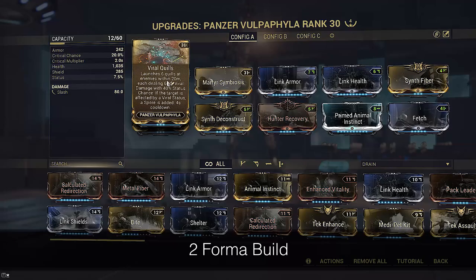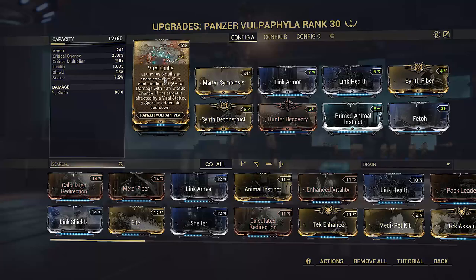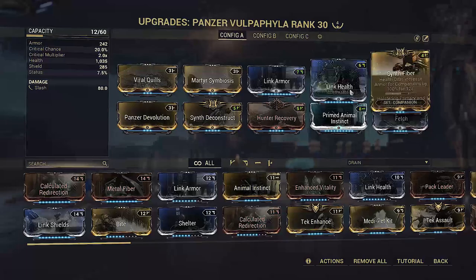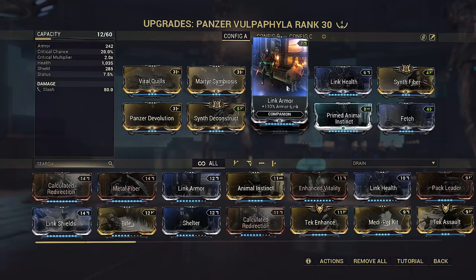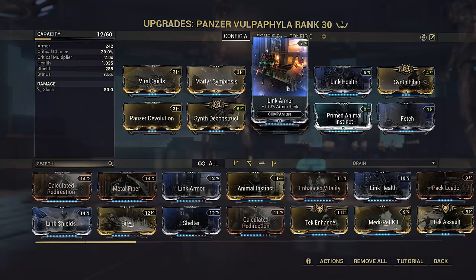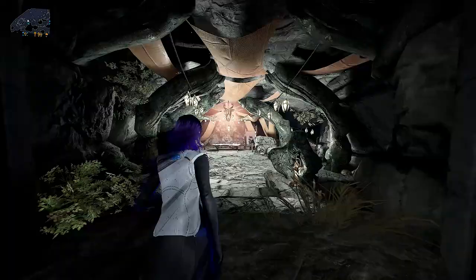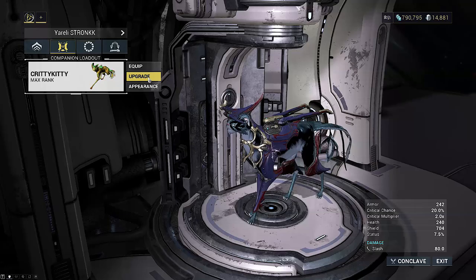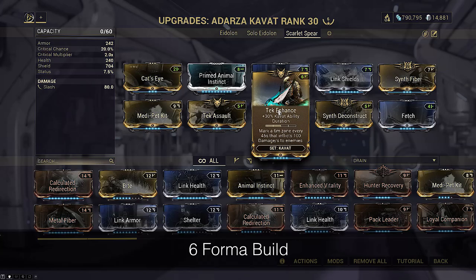We're doubling up on Dexterity Arcanes by slotting it on both Argonac and Epitaph — they stack and grant the Rakta Dark Dagger 20 seconds of combo duration. This means you technically have the option to run Zenurik for Energizing Dash if you want, instead of Naramon. Our pet today is Panzer Vulpophylla for consistent Viral procs from Viral Quills, rounding out our Viral stacks so we aren't entirely reliant on Epitaph, and capping to 10 Viral more consistently as spores spread when killing grouped enemies. Martyr Symbiosis helps keep you alive and Panzer Devolution gives your cat infinite lives. For those orange crits advertised at the start, you could run an Adarza Kavat instead for Cat's Eye plus a 20% duration bonus.